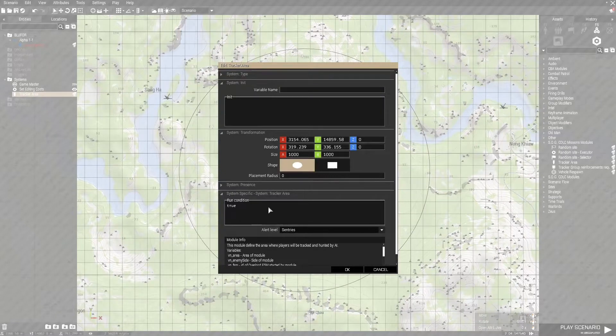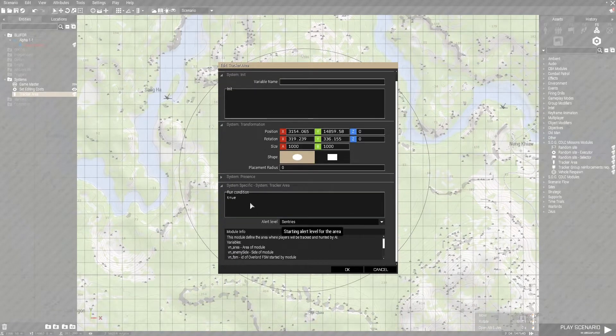The system-specific settings are going to allow us to change the run condition and the alert level. Run condition is just whether or not this is currently running — you can bind it to a trigger or something like that. The alert level is going to change what the starting behavior of the module is.